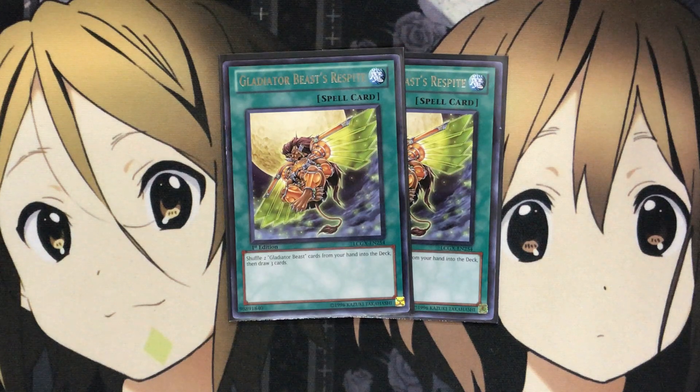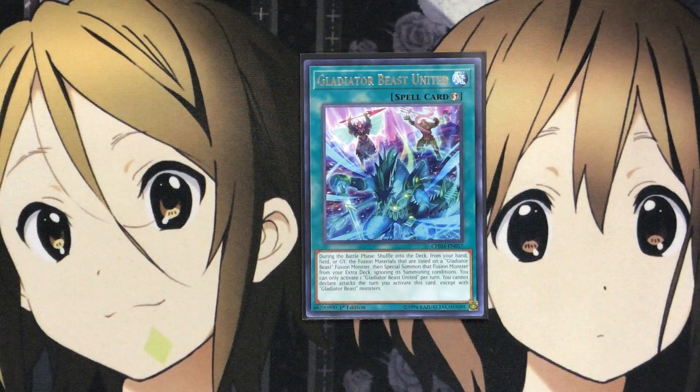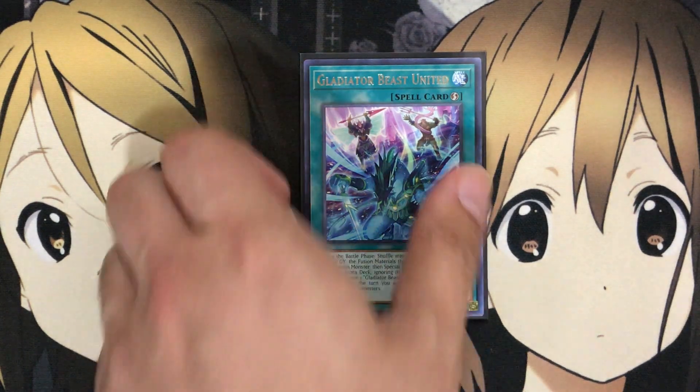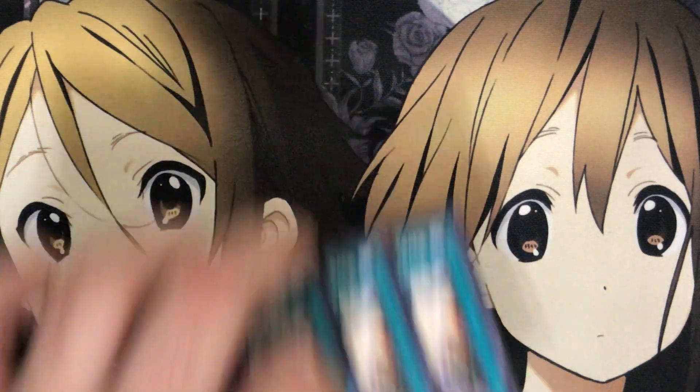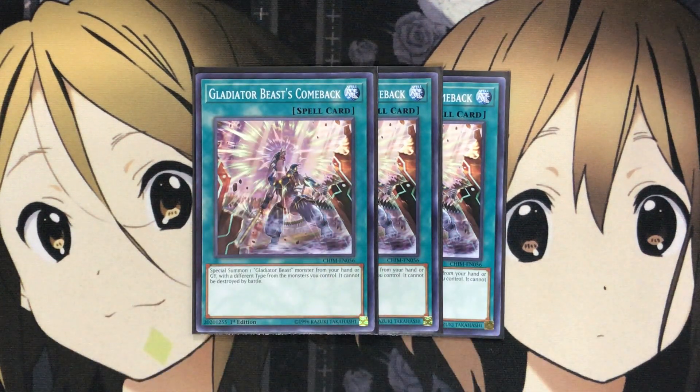I run two Gladiator Beast Respite — just the shuffle-back effect. If you have Andal in hand and can't contact fuse, putting Andal back in the deck for Rescue Rabbit comes in handy. I also run one Gladiator Beast United, a quick-play card that lets you fusion summon by shuffling monsters back into the deck. It counts as a contact fuse since it ignores the summoning condition. And the newest spell, which I think is one of the best in the deck, is Gladiator Beasts' Comeback — it special summons one Gladiator Beast monster from your hand or graveyard with a different type from the monsters you control, and it cannot be destroyed by battle.